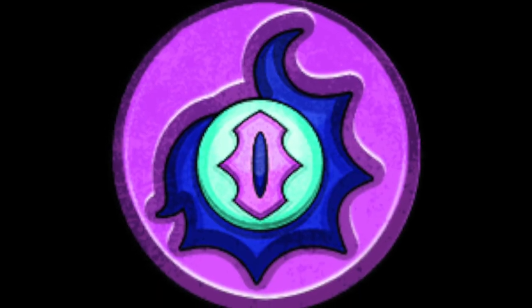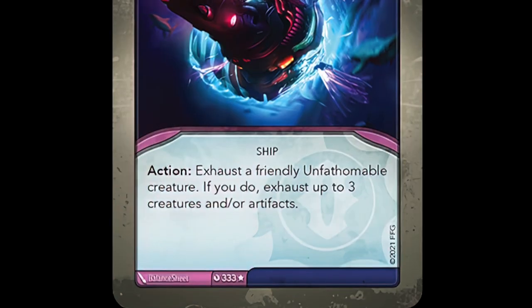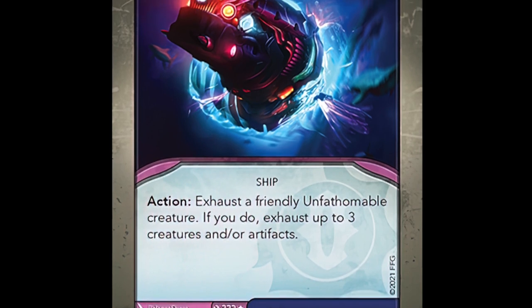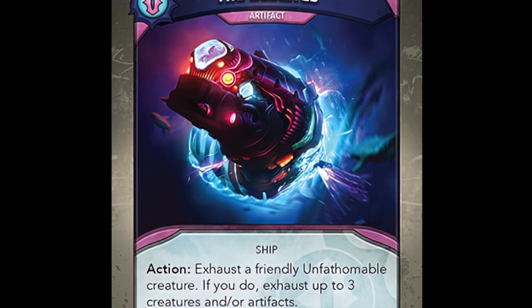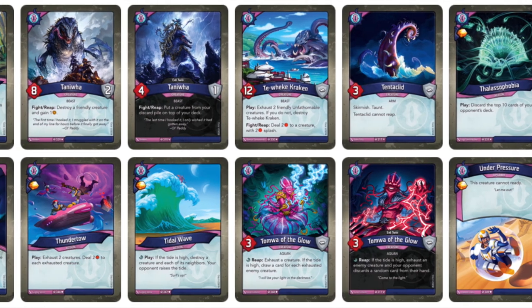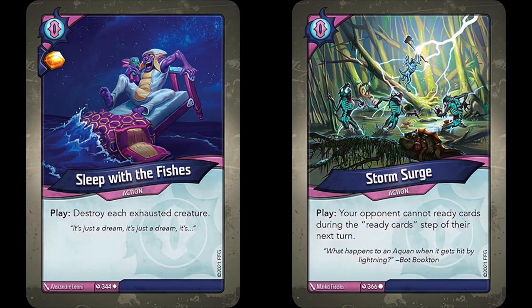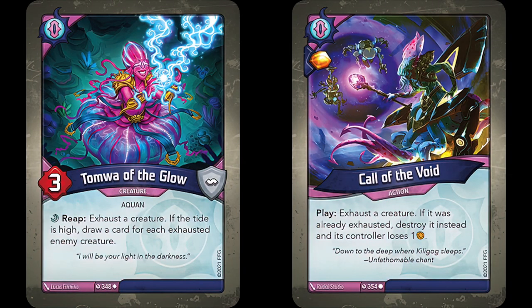The newest house, Unfathomable, has a ship of its own, the Ciceros. It reads: Action! Exhaust a friendly Unfathomable creature. If you do, exhaust up to three creatures and/or artifacts. You get to hit three other items out there for the price of one, making it extremely useful for tapping problematic artifacts or creatures your opponent may control. The combo potential the Ciceros offers is pretty high as well, working well with cards like Sleep with the Fishes, Storm Surge, Tomwa of the Glow, and Call of the Void.